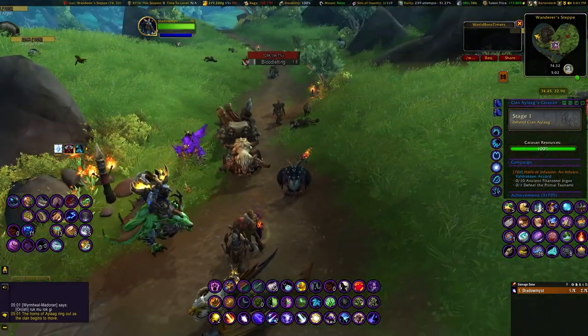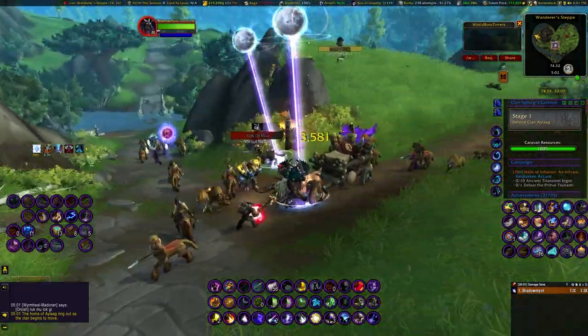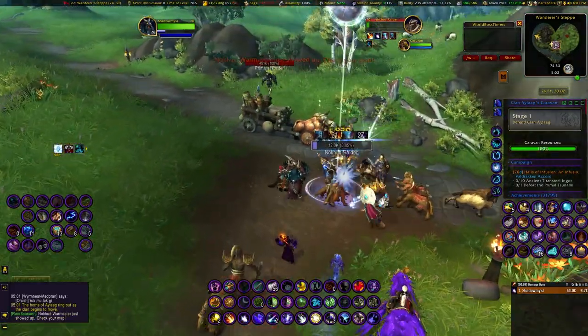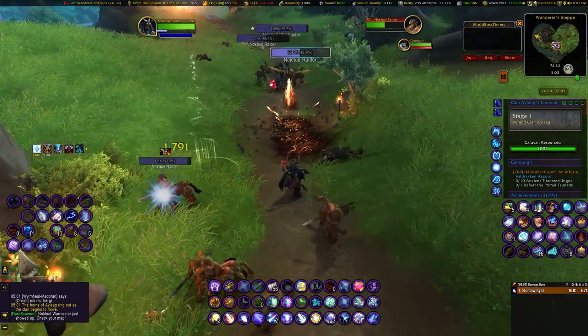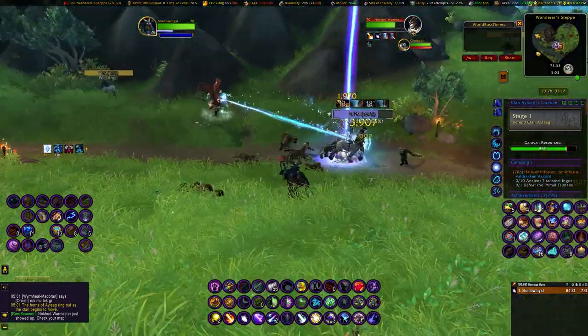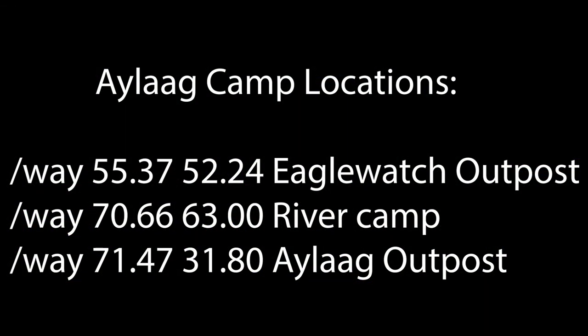After that, you will see the camps on your Anarin Plains map. You can just open up your map and you'll see a timer for the next event, so that makes it easy. I have coordinates on screen right now. Your start points are: Eagle Watch is 55, 52; River Camp is 70, 63; and ALEG Outpost is 71, 31.